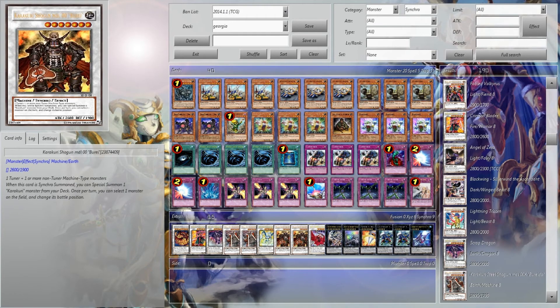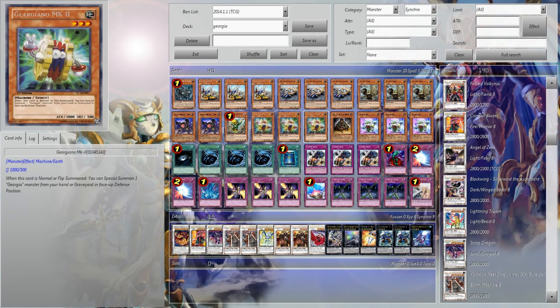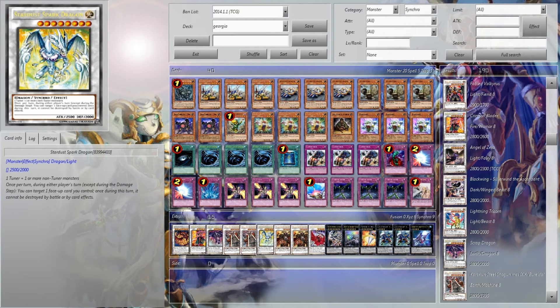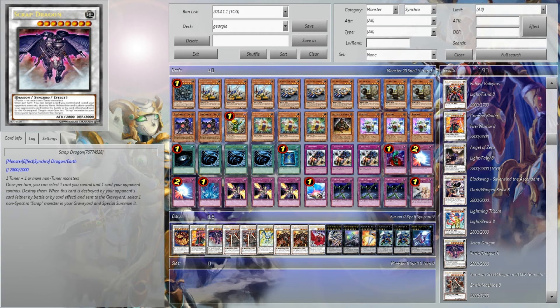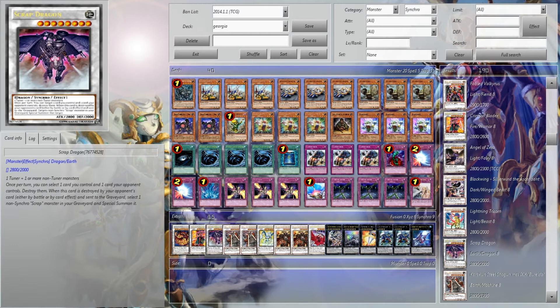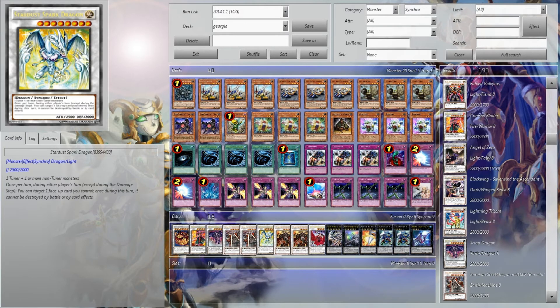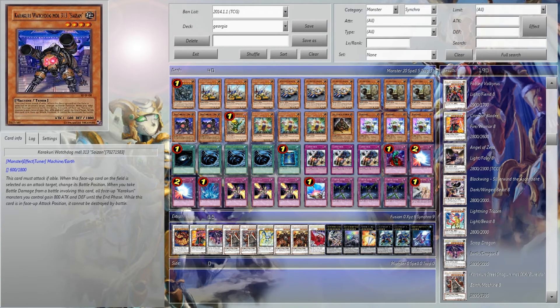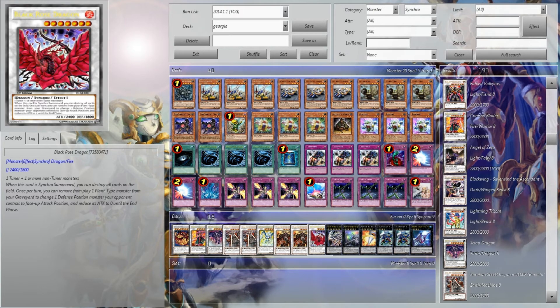Only two of each because the deck only calls for two of each, and that's all you can really ever go into. That's fine because it gives you more room for the Stardust, the Scrap Dragon, and the Crimson Blader. Crimson Blader is just a meta call for certain decks you're going to need it. The Scrap Dragon and Stardust are just good level 8s. Star Eater can be brought out via Redox and the Kyokuri Watchdog.